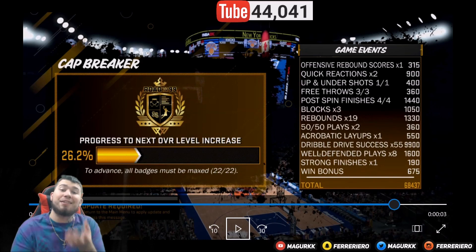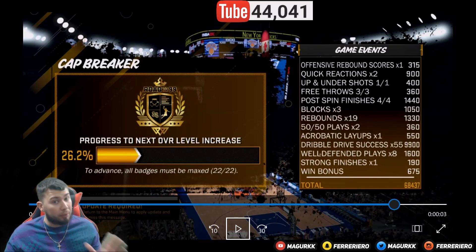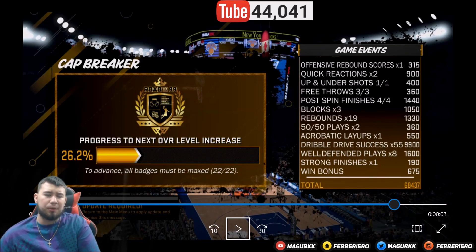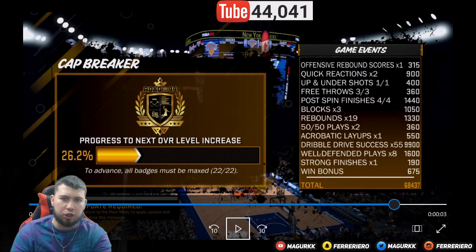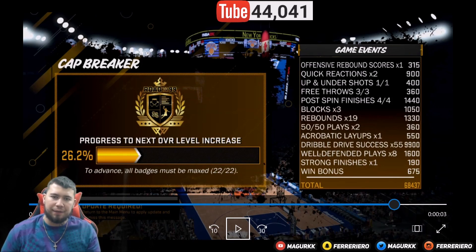I'm showing you guys my center method because the 2K devs actually messaged me asking how I'm repping up so fast as a center. I don't want to show them because I don't want my method patched. You get 60 to 70k plus. To draw charges: as the point guard is bringing the ball up, go sit near the half-court mark and hold B. That's all you have to do — hold B by half court.